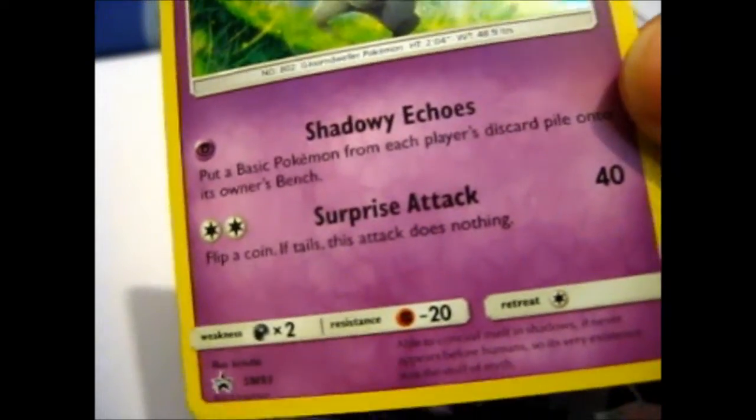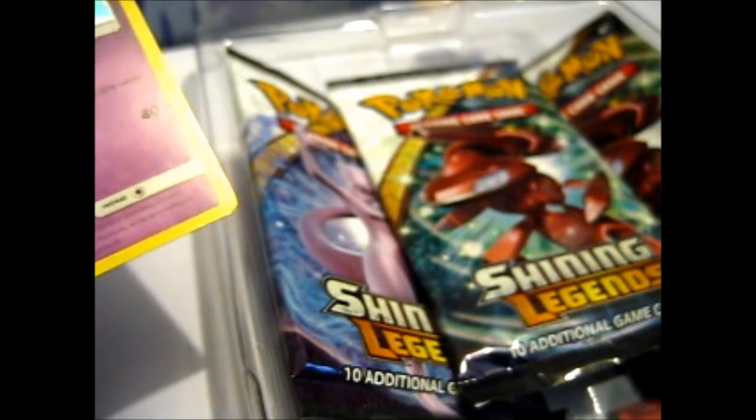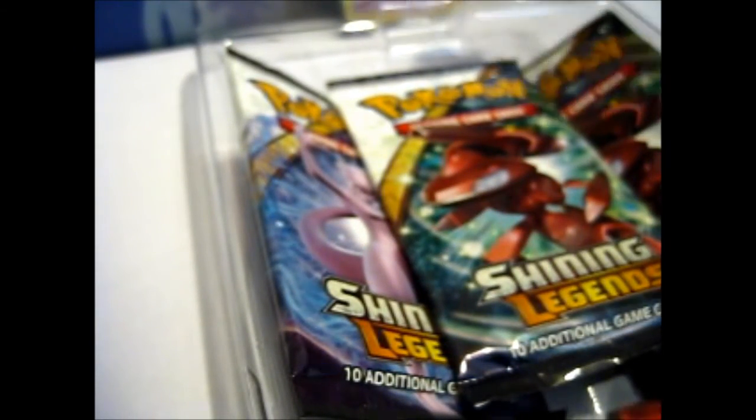Shadowy Echoes and Surprise Attack. With one Retreat Cost. Flip a coin — if Tails, this attack does nothing. That's always helpful, isn't it? Though technically whenever I do coin tosses I always vote for Tails anyway, but I don't know if that's actually a good thing then. And this is not a perfect fit, as you see. It's a normal Ultra Pro sleeve, because I only do perfect fits for the Ultra Rares, because they are more expensive than the Ultra Pro sleeves.